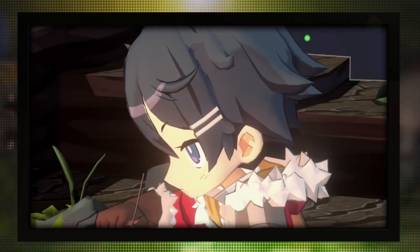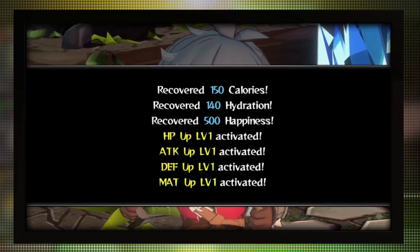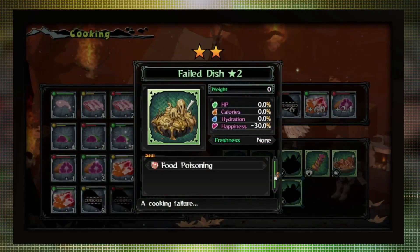Eating Monster Menu dishes not only restores calories and water, but can also increase stats and grant skills to help you on your adventure. Rotten food may have adverse effects, but it can be a great weapon if used effectively.